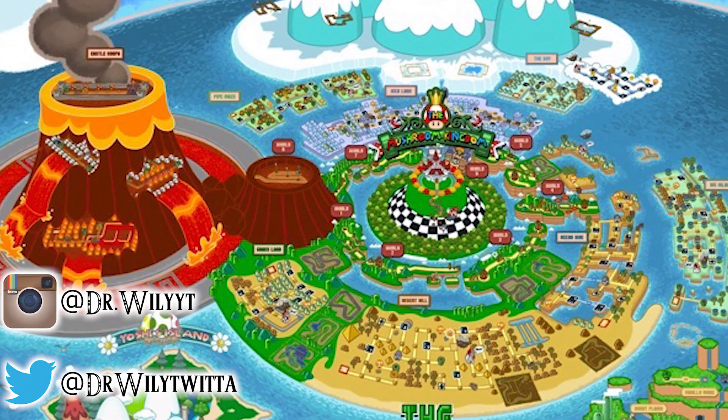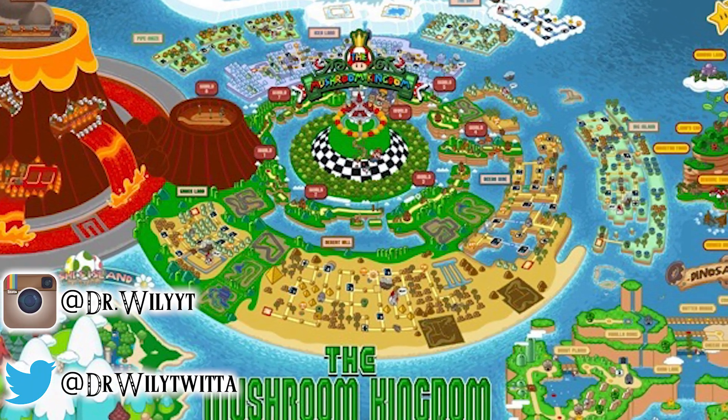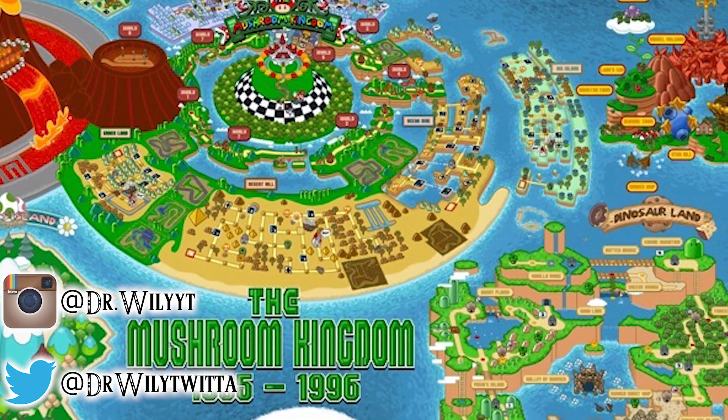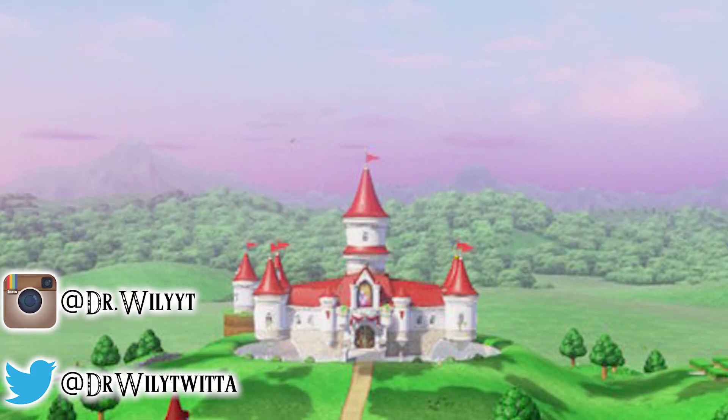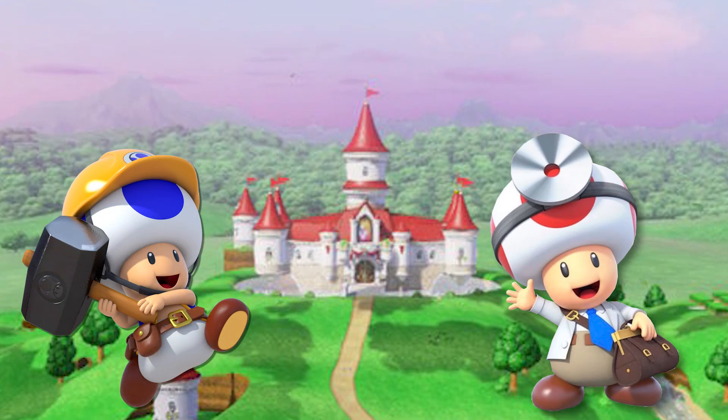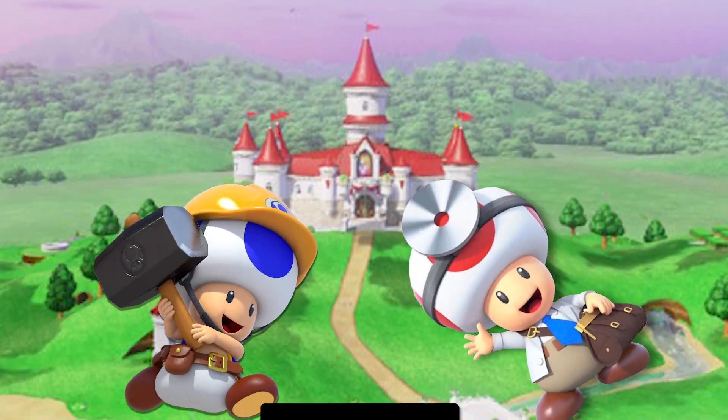Getting around the Mushroom Kingdom can be quite difficult at times. You need to go from level to level, world to world, and it all takes ages. However, at some point, the genius engineers and scientists of Peach came up with a new way of traveling the lands: the Warp Pipe. A special kind of underground tube network that allows you to cover vast distances in the blink of an eye.